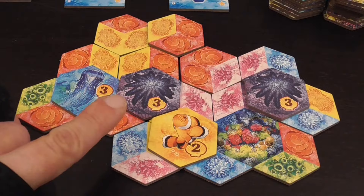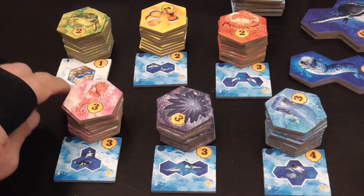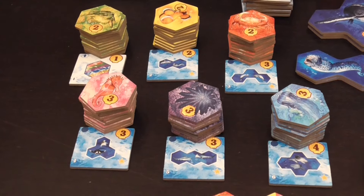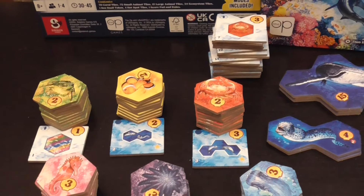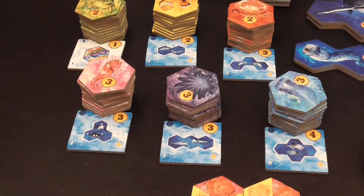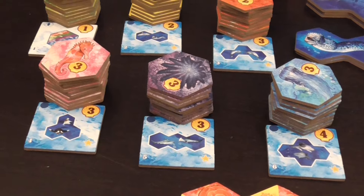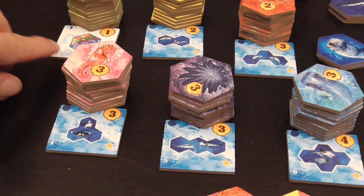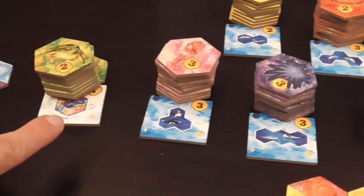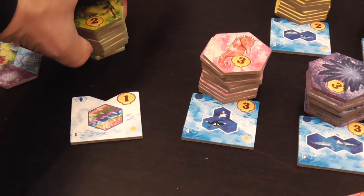So: large animals, small animals, reefs, and then there are specific scoring tiles. These piles where we place the small animals are going to be associated with special scoring tiles, and there are a number of them — you're never going to use them all in a single game. The incentives for what scores changes based on these things, and there are quite a number of scenarios you can play by using different combinations. For example, in this game it's a little turtle associated with that one; next game it may be different.